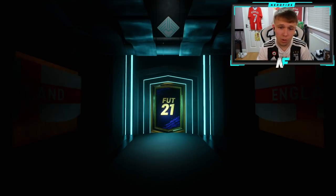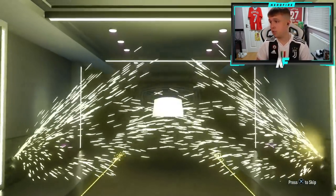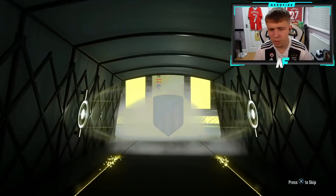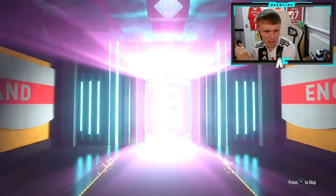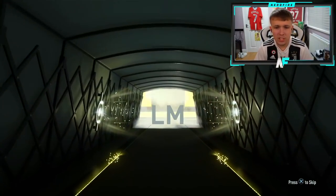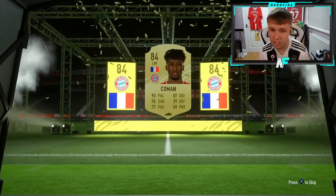First one of the recording — technically the second pack. It's a boards. Spanish centre mid — Coca or Soul. 10 more of the prime goal packs to go through, and then I think 12 or 15 of the premiums. It's another boards — back-to-back boards. Kingsley. I got his TOTS last week so I won't say that could have been his TOTS because I already got it.